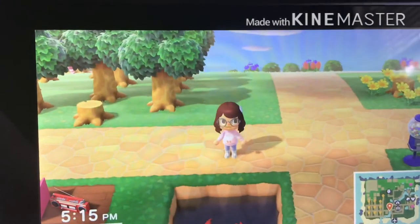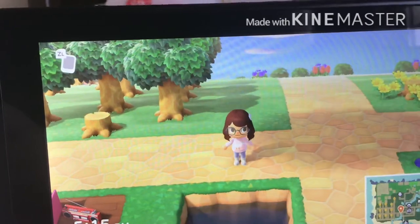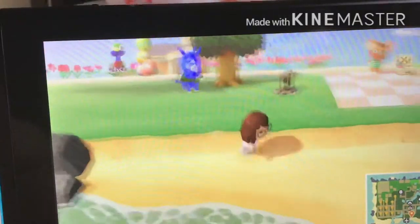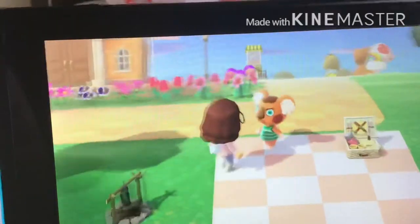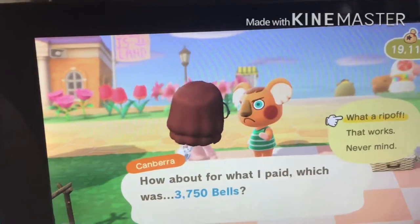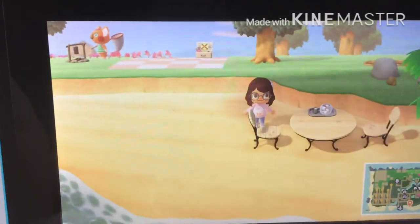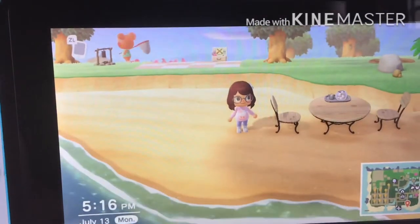Here's my daily to-do list for Animal Crossing. First, I find the beach DIY bottle on my beach every day — that gives you a recipe. I already did that today. Make sure to collect the beach bottle every day because it'll always give you a recipe.